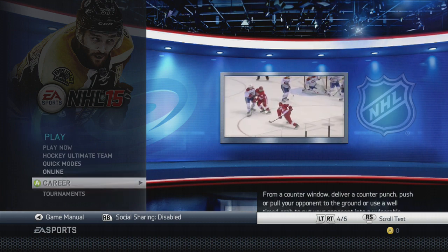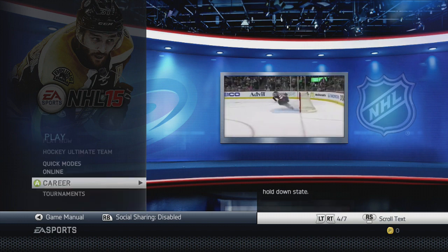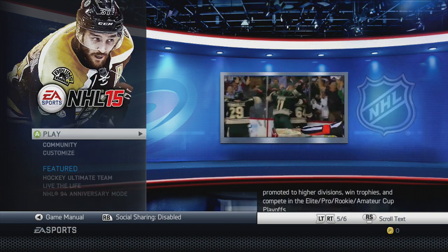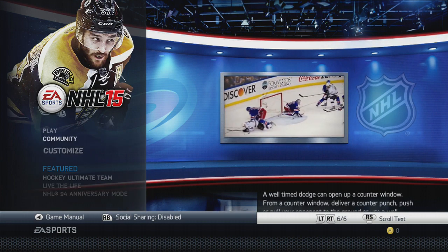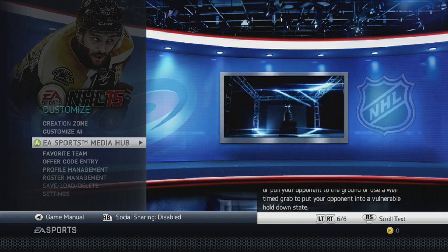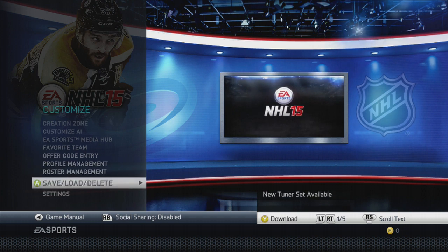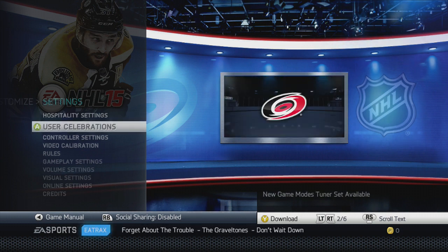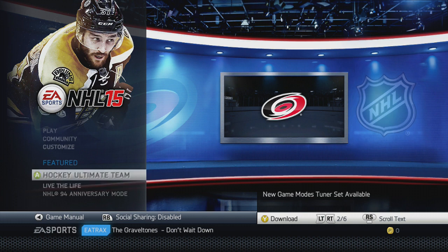For online you've got GM Connected, online versus, play hockey league, online team play, and online shootout. For career you've got live the life, be a GM mode, be a legend, and seasons mode. For tournaments: playoff mode, tournament mode, and battle for the cup. For community: view player hub, leaderboards, and lobby. For customize: creation zone, custom AI, media hub, favorite team, pre-order codes, profile management, roster management, save/load/delete, and settings — which includes hospitality, user control, video, rules, gameplay, volume, visual, online, and credits.